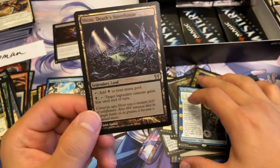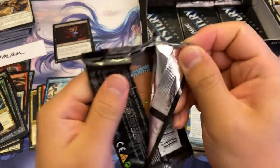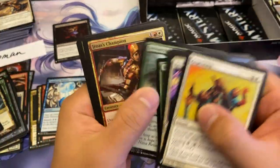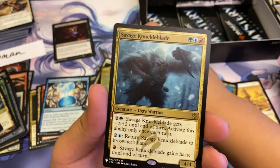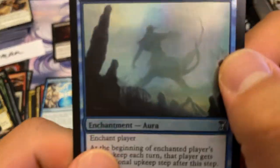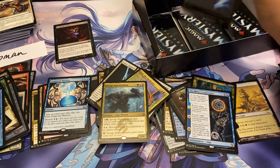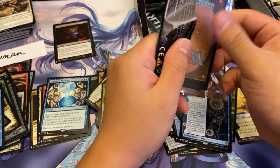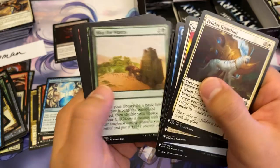Getting to the home stretch of this box — are we going to see a Crypt? I'm curious, you're curious, we're all watching, hoping. Rhyth, Savage Knuckle Blade — I would draft both of these in a heartbeat. Paradox Haze — there are a lot of cool fun shenanigans with upkeeps, to a point where Paradox Haze gets brought up. It even became a little Felidar Guardian combo — combo cat.